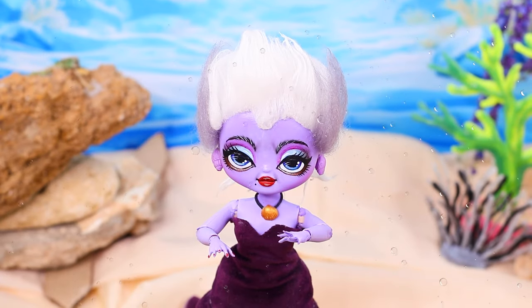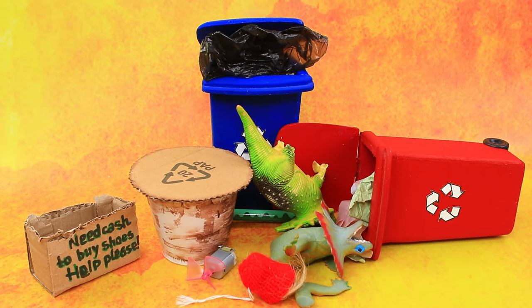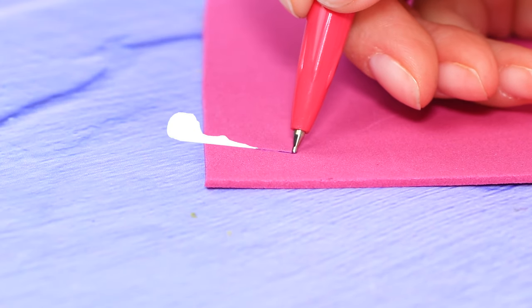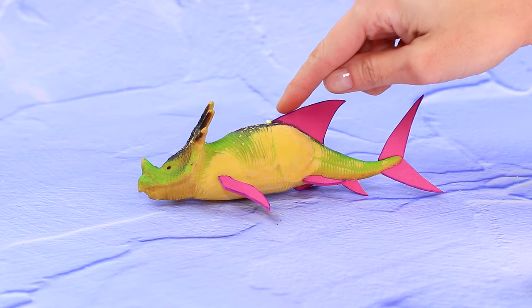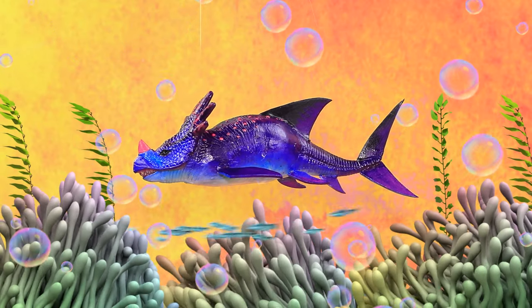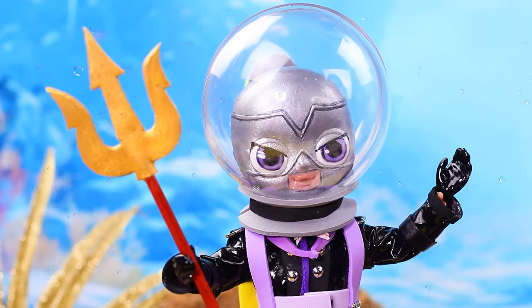I'll create a real monster. Let's peek into the workshop. We'll need a little dinosaur. Draw the fins. Cut them out. Add some brightness. Oh, ladybug, watch out! Perfect!